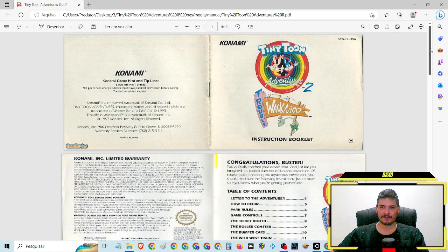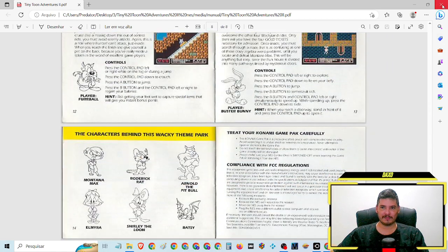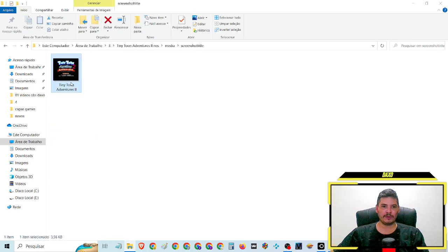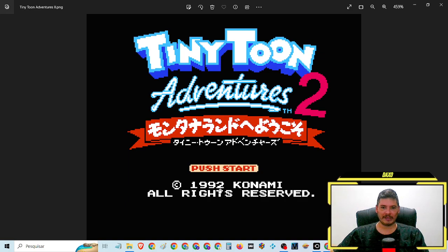Manual with all the instructions. Menu in the game. Jogo de 1992 — a 1992 game.